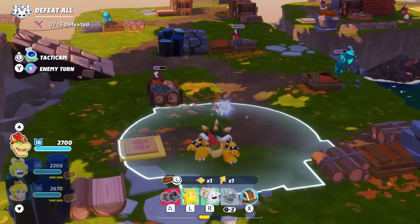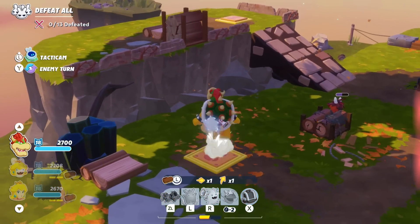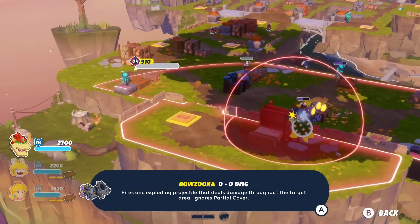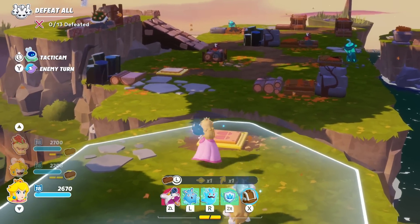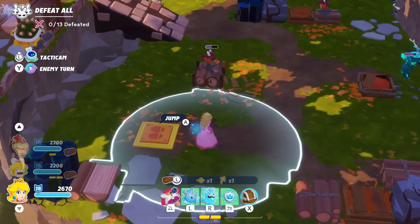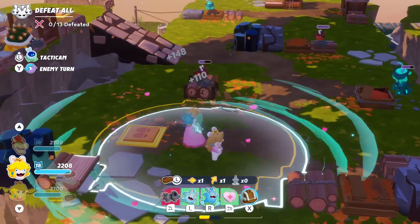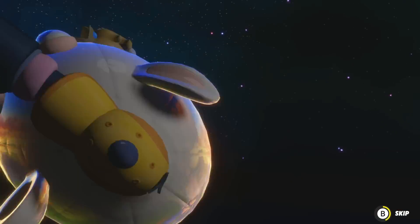I probably have a dash I can try to pull off, right? Or I could jump up here and have a little protection. Who do I most want to target? I won't attack yet. Peach on the other hand — oh dang, I forgot to get protection. I will just jump over here. And then have her jump over here with me, and maybe have her do protection.